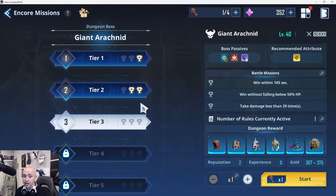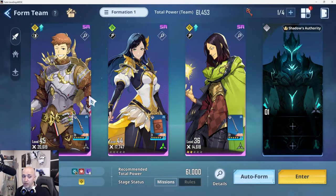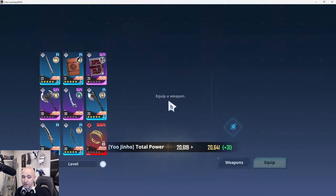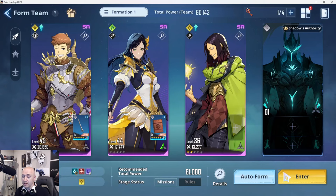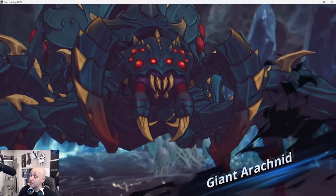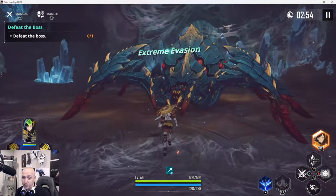I'm going to show a quick fight to demonstrate his breaking ability. For those who don't have a good breaker — like if you don't have Baek — you might want to consider building this guy up because he can push some numbers for you in that department. We're going to do the Spider, Tier 2, to show how it works. This is my SR-only account, so the characters are very much on the weaker side.